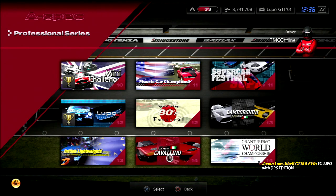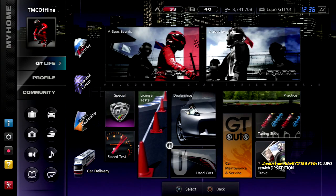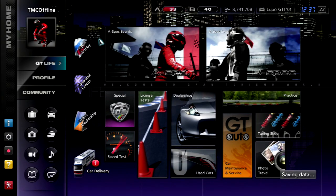F2 Lupo with DRS. I don't think the GTI is too OP. If we had the standard Lupo 1.4 it would have been even more challenging. We get that car in A-spec. Another Lupo - just what I wanted, right? You win a total of four Lupos in A-spec and B-spec together. Why? I don't know.